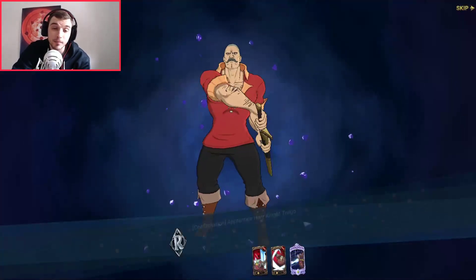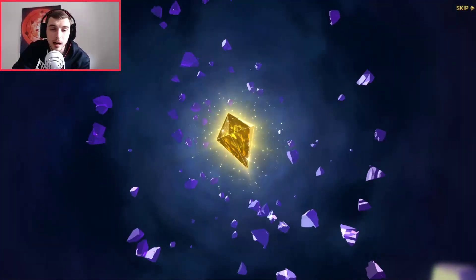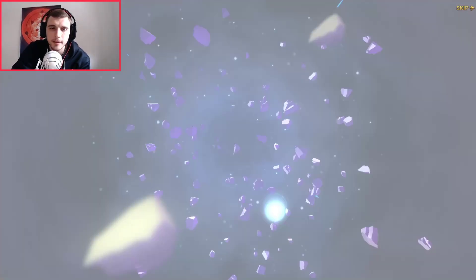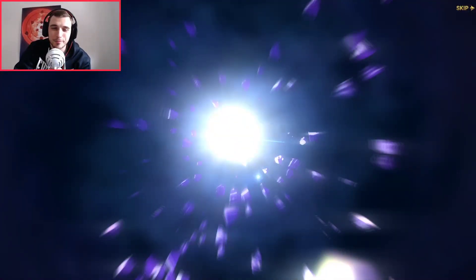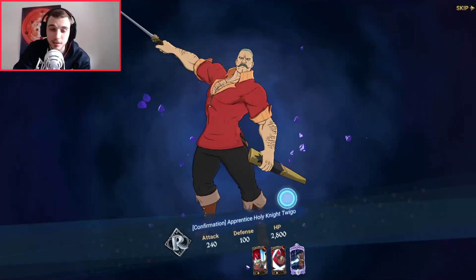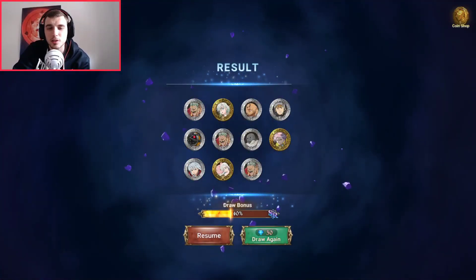Tell me in the comments if you summoned on Merlin. I advise free-to-play players not to summon since it will be a coin shop unit. I'm also free-to-play, but I just wanted to summon because I like Merlin a lot — the green Merlin is the Merlin you want from all the Merlins in the game. I skipped the red one. The schedule on Global banners is so different from JP.